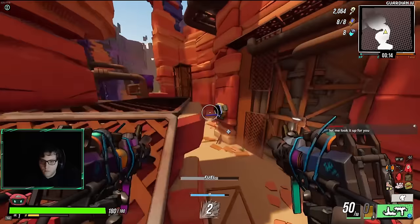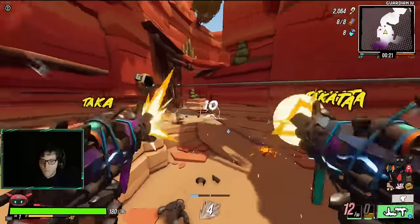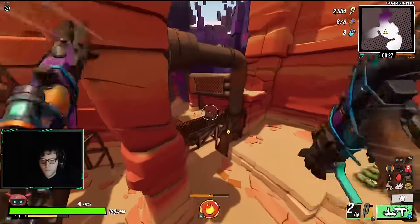Once we upgrade BuddyBot at the Oasis, he'll give us a 10% increase to damage of a random element even when he's holstered. We can reroll this to be a different element in order to guarantee he is increasing the damage of the element we want. In most cases, this would be Cryo.